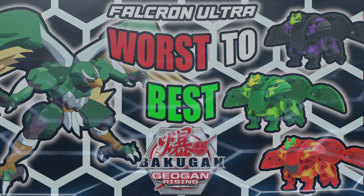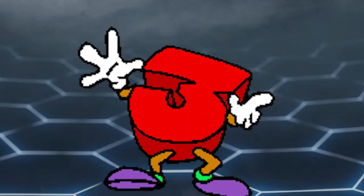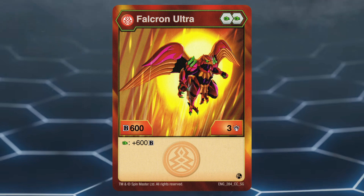But enough talk, let's get on with the list. Number 3: Pyrus Falkron Ultra. All the Bakugan on this list are actually able to be good if they double core, so none of these are actually bad — but there has to be a worst to best list, so this will be the worst.